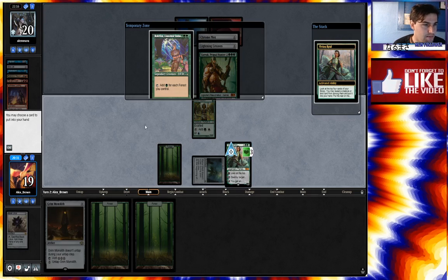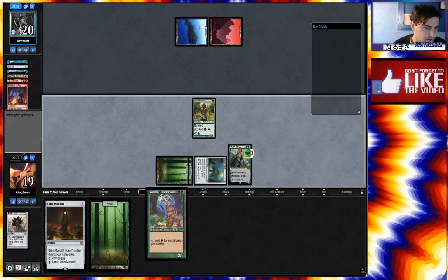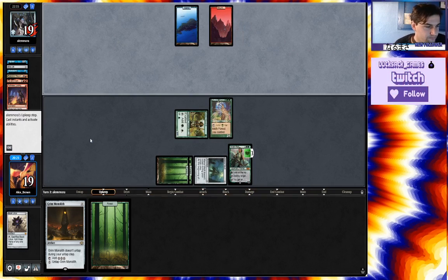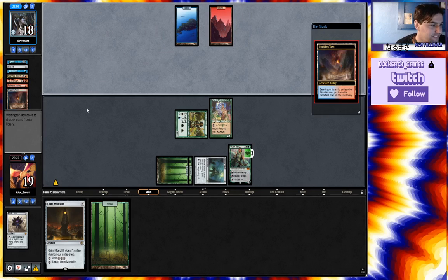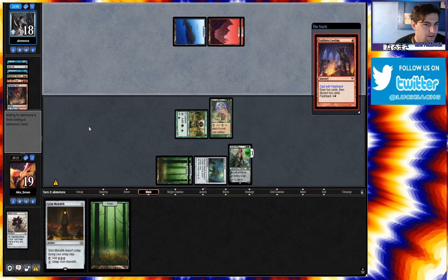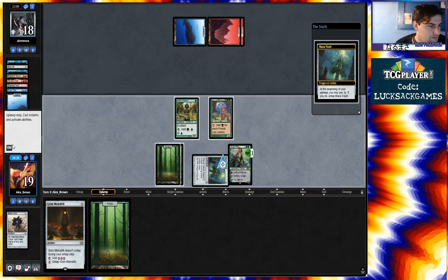Let's take this up. Rossfellow seems great. Get in there for one, pass the turn. Ironically we're kind of hoping to hit a Kratos. That is definitely the black source they were looking for. Flashing back Faithless Looting. No black source? Interesting. There's blue-red now. I'll take another turn of pain.